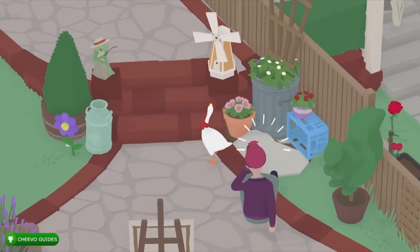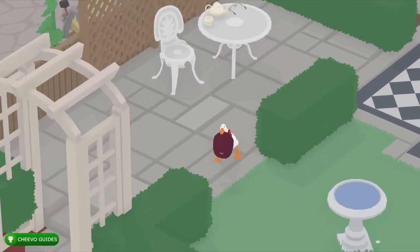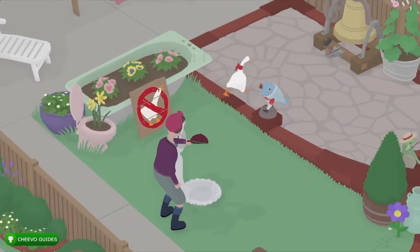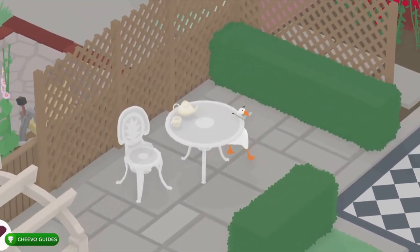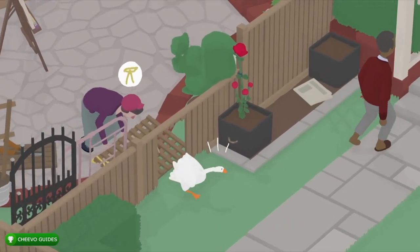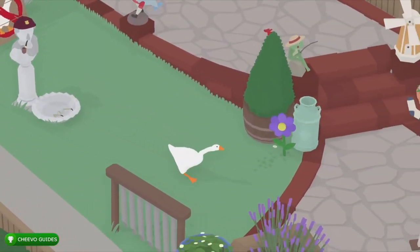Next we're going to head back over to the other neighbor's side and work on getting the remaining items off the table — the hat and the glasses. Grab the hat, making sure he doesn't see you. If he does, run to the other side of the fence because he can't catch you there. Take the hat over by the statue and place it in the little fountain area — she's going to put the hat on the statue. Then go back over the fence for the last item, his glasses. Sneak past him and get back to the neighbor's side. If either character runs into you it will make you drop the item. Take the glasses over to the fountain by the statue, drop them there, and she'll put the glasses on the statue, completing the look.